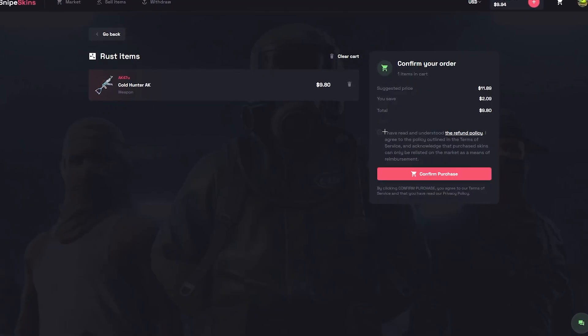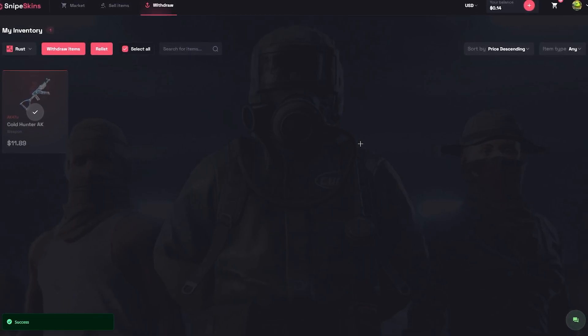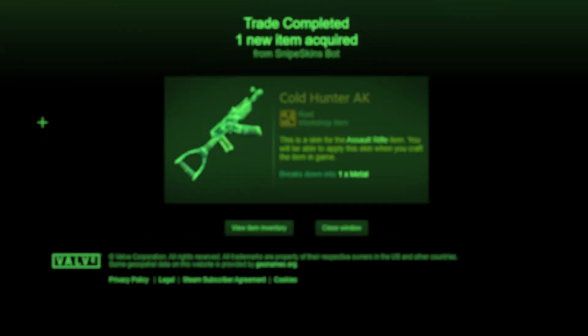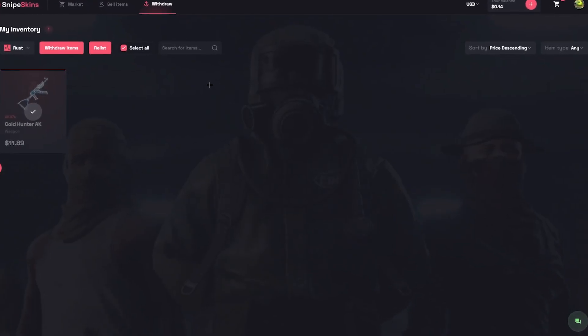I'm going to go ahead and buy this Cold Temperature skin. It comes up here — proceed to checkout, boom, select it, withdraw item, boom. Simple as that — the withdrawal should take only a second to send out my skin. Just like that, we got the skin. Easy stuff, no hidden fees at all — get your Rust skin straight away.